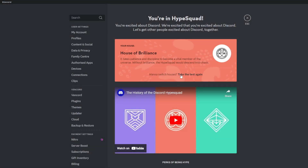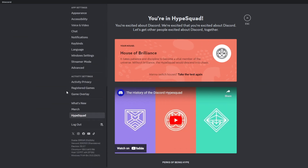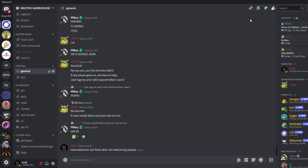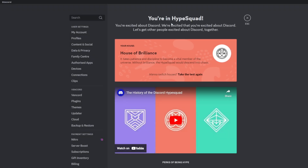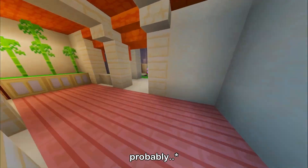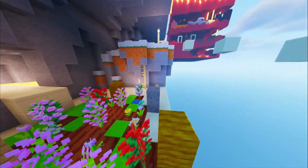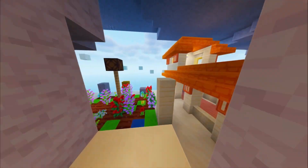There are three different houses and you have a chance to get any of them. If you are unsatisfied with the house you got, you can always take the test again and choose different answers. If you do not see the HypeSquad option in the sidebar, close Settings and click on someone's profile that has the HypeSquad badge, then click on the badge to get to that page. If that does not work, it means Discord has stopped users from obtaining the badge.